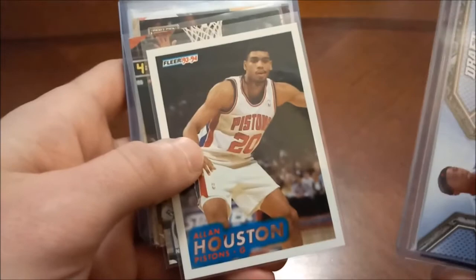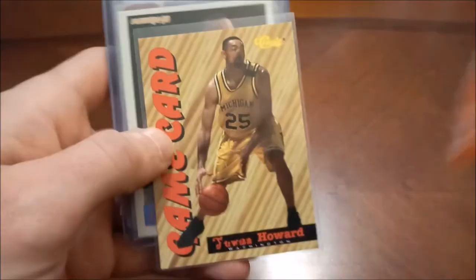Allen Houston — there's his Hoops, his Stadium Club. Here's a short print of Juwan Howard — this is out of 94 Classic Draft, and an insert game card — it's got a scratch-off on the back. There's his Fleer and Hoops.